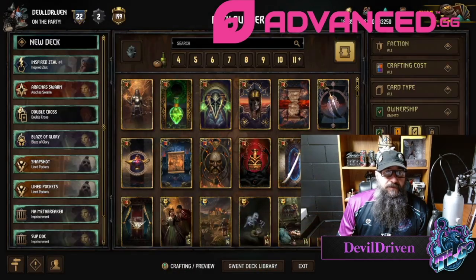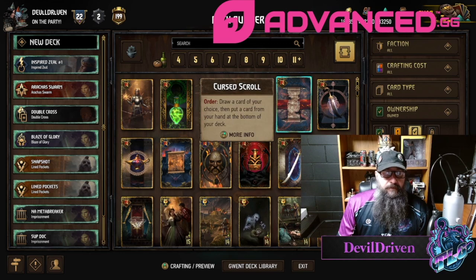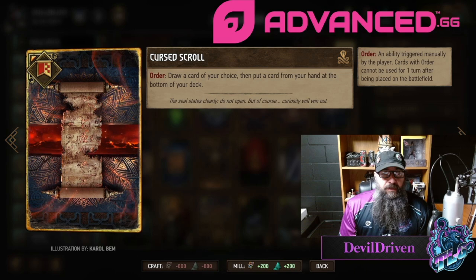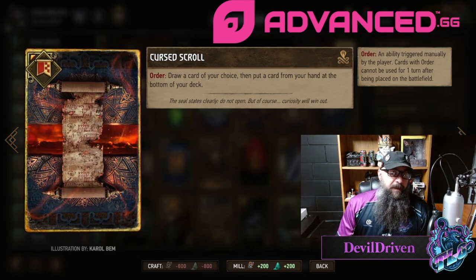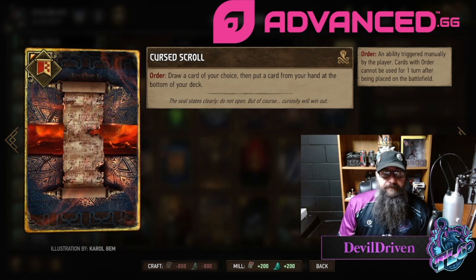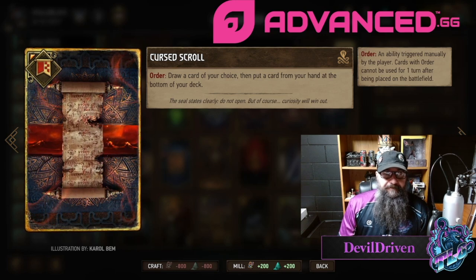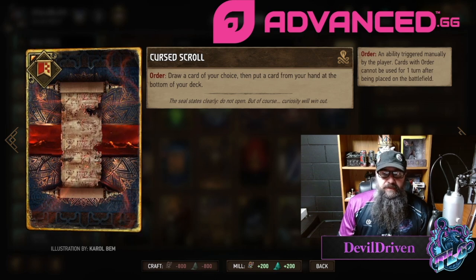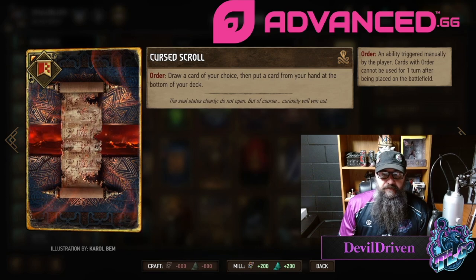Cursed Scroll — draw a card of your choice and then put a card from your hand to the bottom of your deck. So this is the Maxi scenario, the stratagem. You get what you want but you also have to have the tempo to support it, so I think this is going to be like a Lippy type thing.